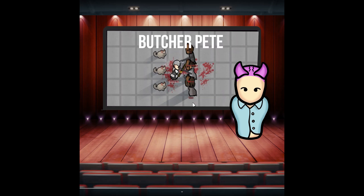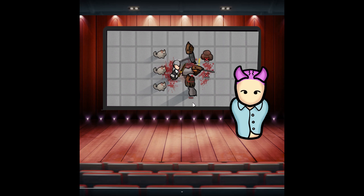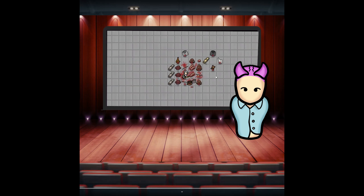Guy sure loves to whack some meat. Figured he'd fit in your colony here, yeah? And now your pawns can become their very own Butcher Pete with the butcher knife. Till next time!